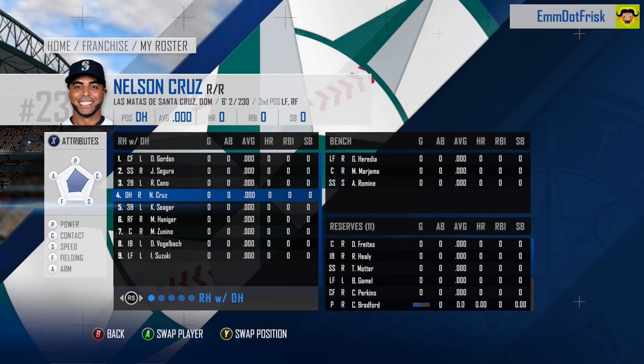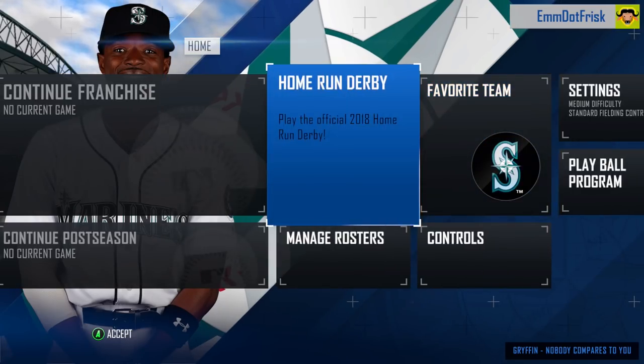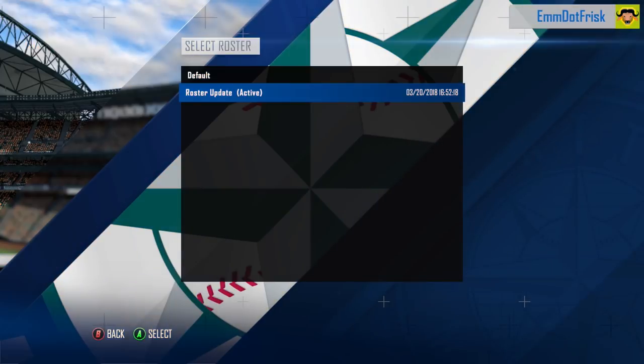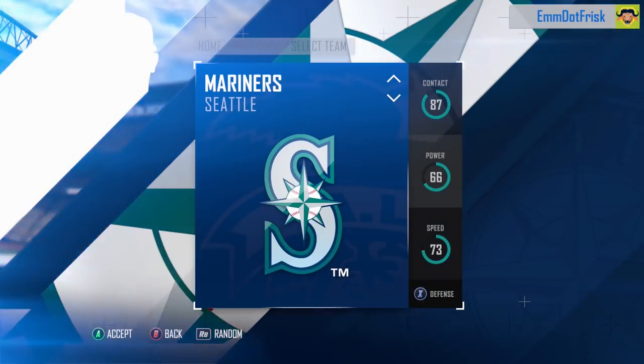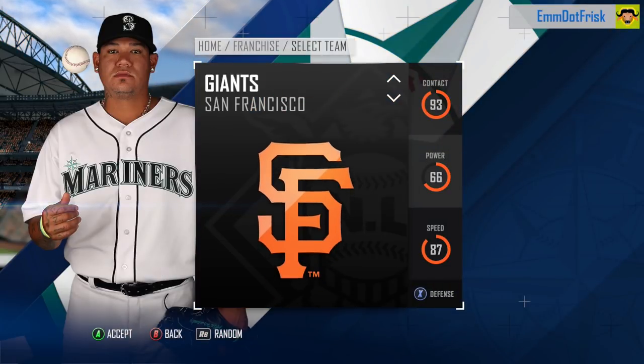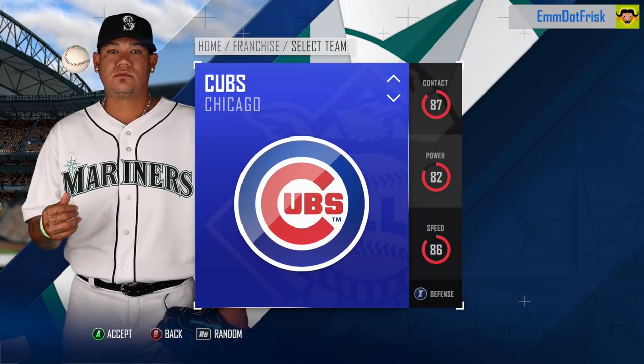Now there are a few ways you can play: Exhibition, offline, and online multiplayer. New to the game this year is a franchise mode — looks like you can go 10 years in that franchise, which we'll jump into in a little bit. You can play Home Run Derby, there's a postseason bracket you can play, and that about sums it up.